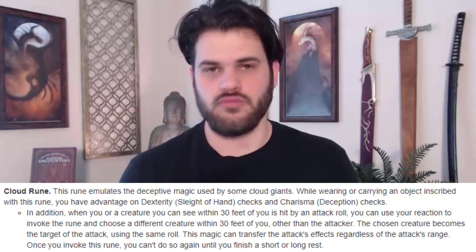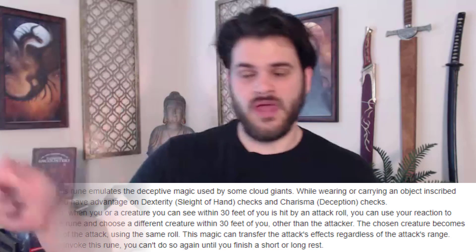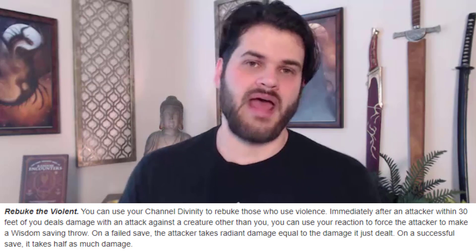We have Cloud Rune from being a Rune Knight. Cloud Rune is perfect for when they make a huge attack roll — we can say that doesn't hit our ally, it's actually going to hit your ally. So we can do a bunch of damage to them and protect our allies at the same time. But what if they're casting a spell? That's where Rebuke the Violent comes in — the Channel Divinity from being a Redemption Paladin. We can say you may be doing that damage to our ally, but there's a chance you're going to be taking all of that damage, and if not, you're going to be taking half of it. Another reaction that punishes them for hurting our teammates.